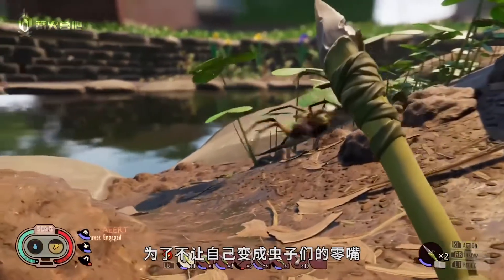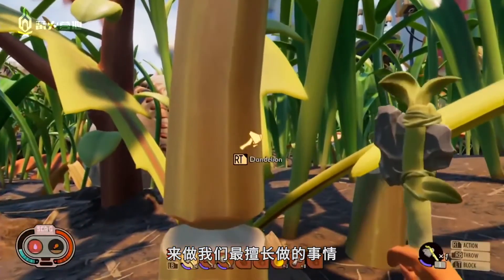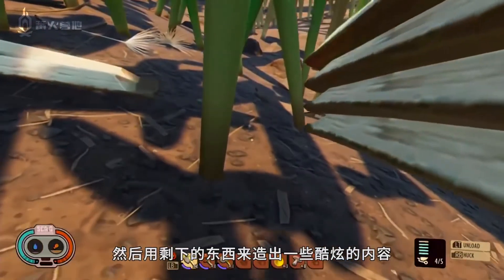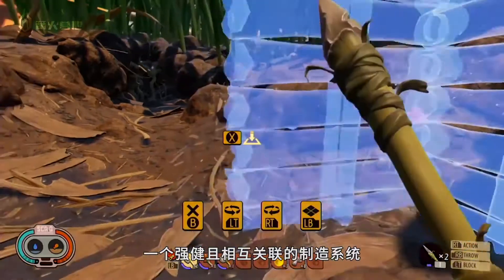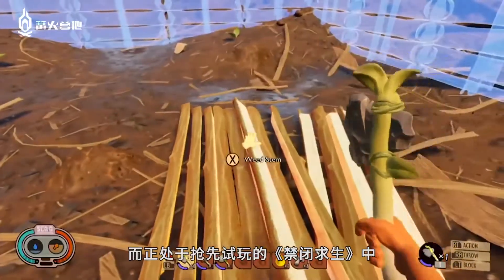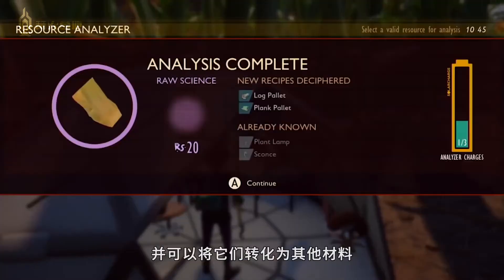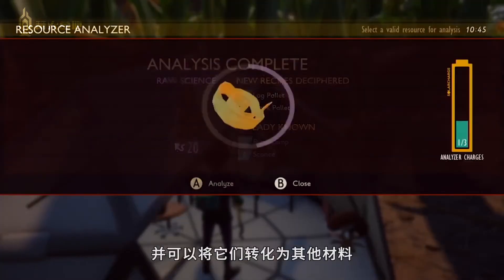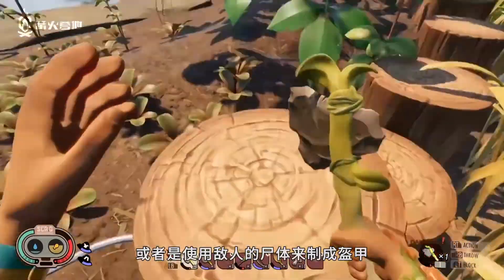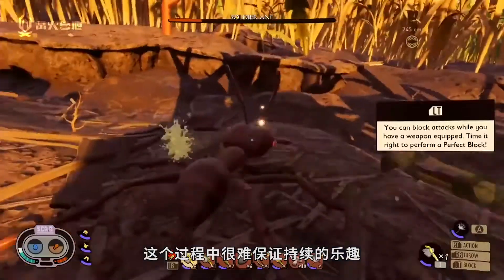To not end up just another bug snack, you'll need to make use of your superior human intellect and do what we do best — destroy the world around you with zero consideration for its delicate ecosystem and use what's left to build cool stuff. A robust and interconnected crafting system is the hallmark of a solid survival game, and Grounded's early access offering definitely has a lot for players who enjoy the endless grind of harvesting materials to convert into other materials that you can then turn into a house, or a trampoline, or armor made from the carcasses of your defeated enemies. Where Grounded stumbles hardest is that this process has trouble staying fun.